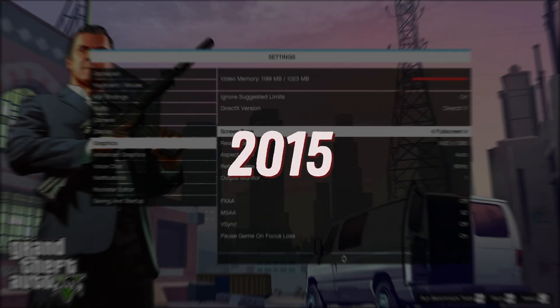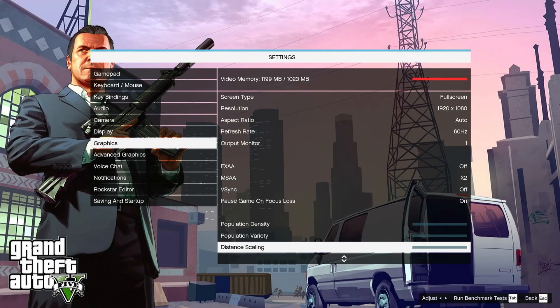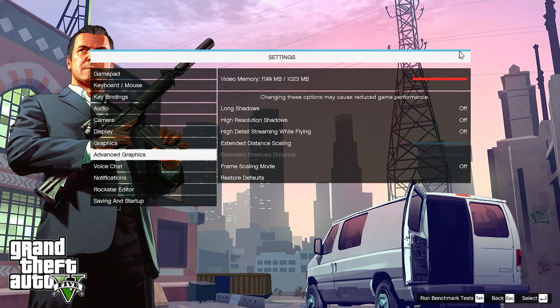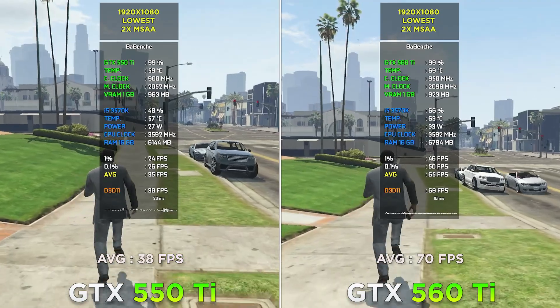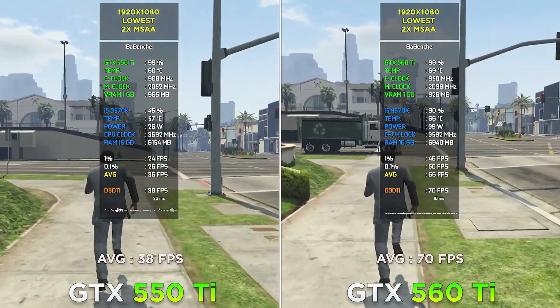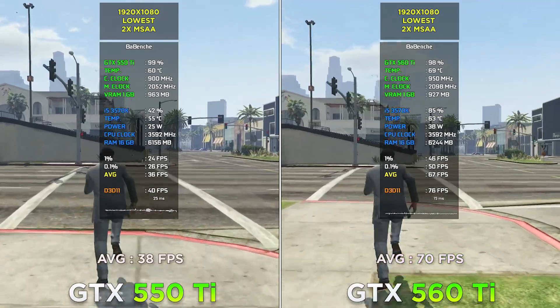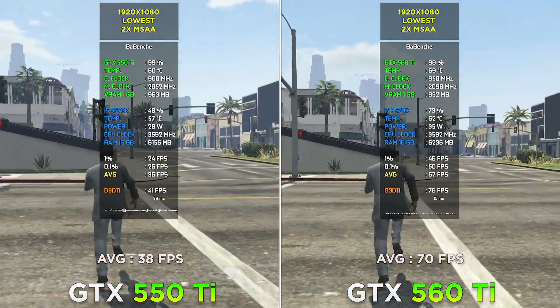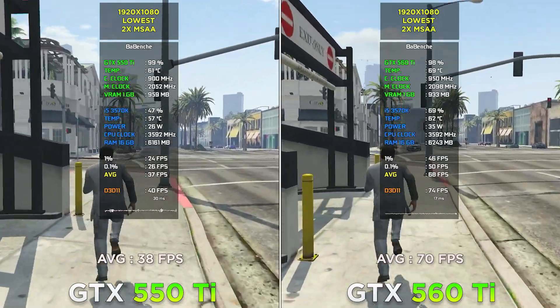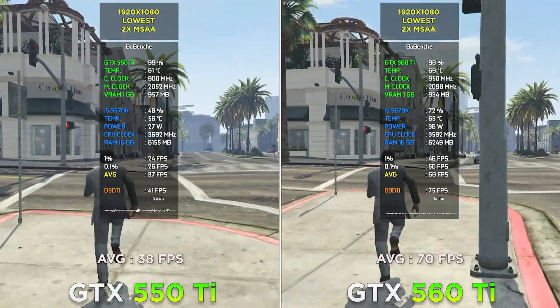GTA 5 at 1080p minimum settings. Again a stunning two times difference. If you turn off MSAA, you can get about 50-60 FPS on the 550 Ti. But sadly, both GPUs are limited to 1GB VRAM, and increasing overall graphics quality can impact performance.